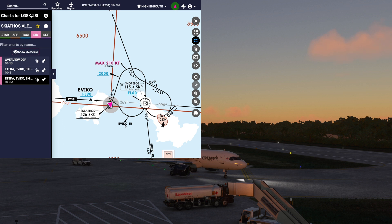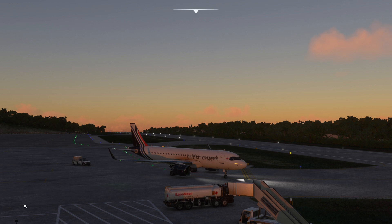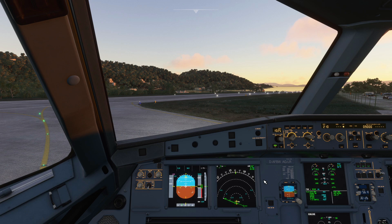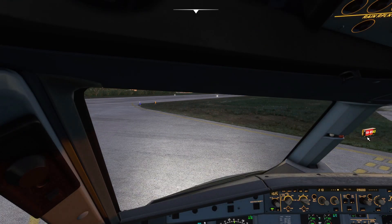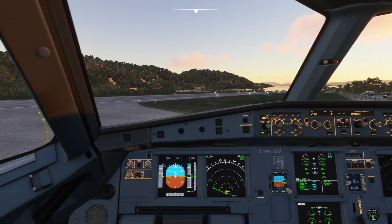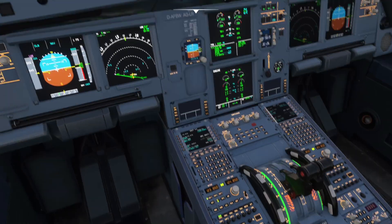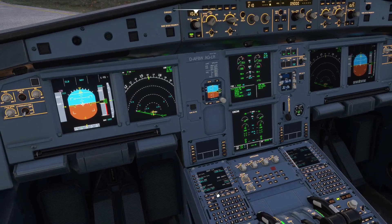Using all of this information we need to configure our aircraft accordingly. If you've got a performance calculator you'd like to use, go ahead and get that ready with your data. We're sat at hold point Alpha 3 at runway 01 at Skiathos and we've got our takeoff checklist almost ready — takeoff, max cabin check, spoilers armed, flaps to takeoff setting, and configure test.